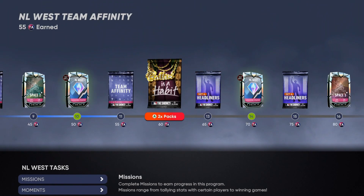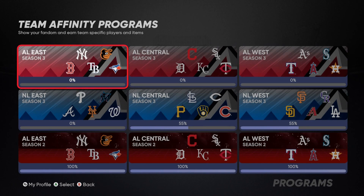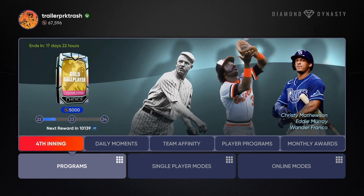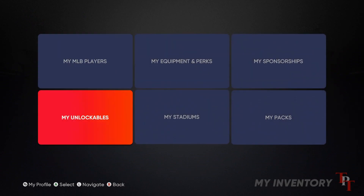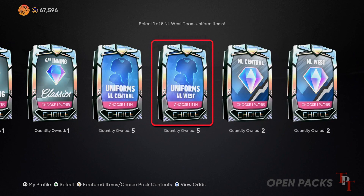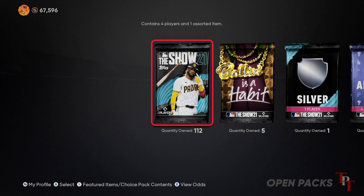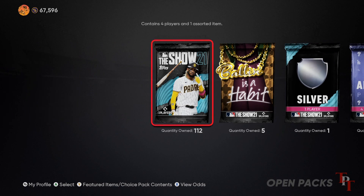If you have any questions, leave them in the comments. We're going to be doing a pack opening soon — I'm going to finish all the team affinities, the fourth inning program, and play some Moonshot games to get more cards. I already have a ton of packs sitting here waiting, so we'll do a big pack opening video within a week. Make sure you hit subscribe so you don't miss it.